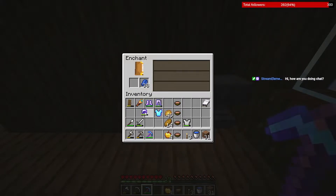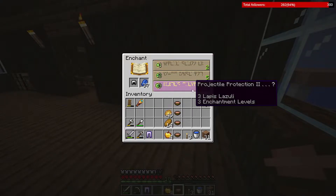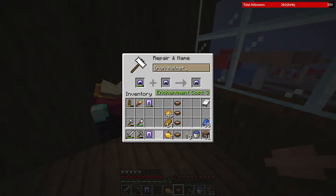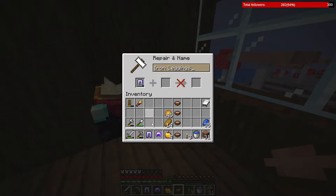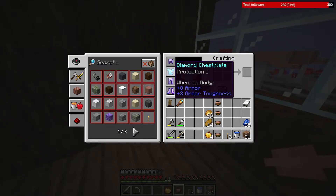Okay, let's go — another Prot one, and Prot one, perfect. Now I use the anvil. This costs three, this costs four, so I'll do it like that. This costs four, this costs two, and we have Prot 2, Prot 1, Aqua Affinity, Prot 1, Prot 1, which is great.